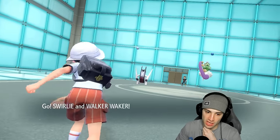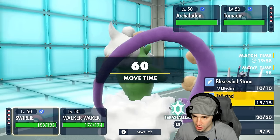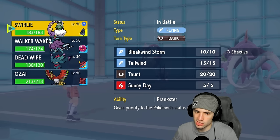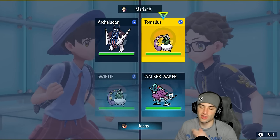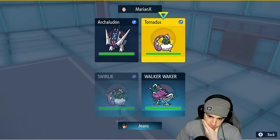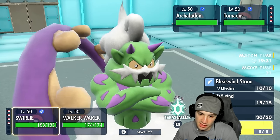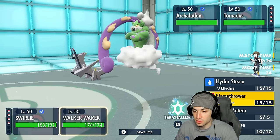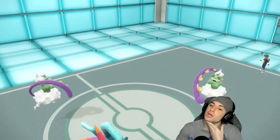They lead Tornadus so they're going to set rain. I'll lead Walking Wake. Do I set Tailwind or Sunny Day? I could Taunt Tornadus, but my Tornadus is slower so Taunt won't help. If I Taunt it, it can only set Tailwind or Sunny Day anyway. I'll play it safe and set Sunny Day while going Dragon Pulse in the other slot. They switch Arch-Ludon for Kyogre — that's fine. Sunny Day is working perfectly, but they Taunt me first — now I can't set weather.